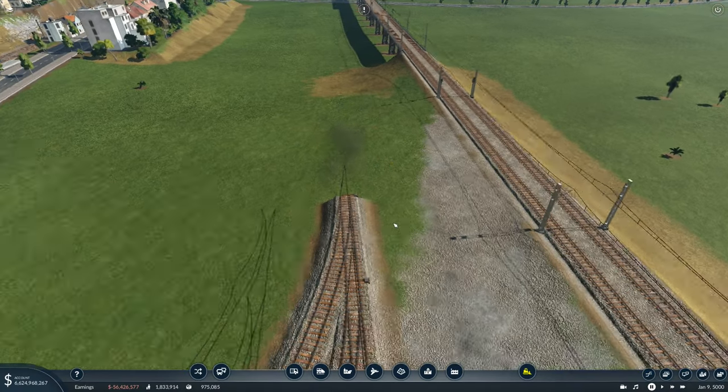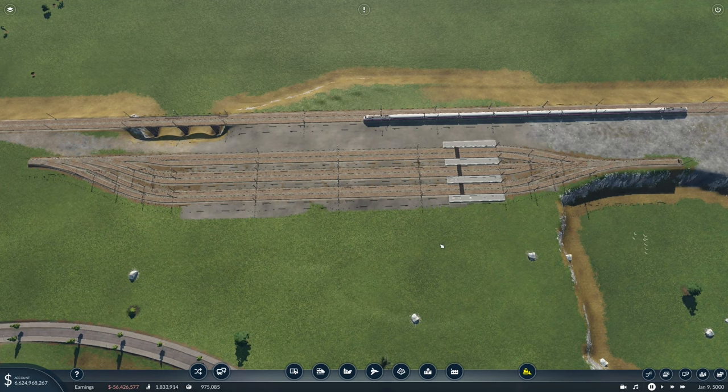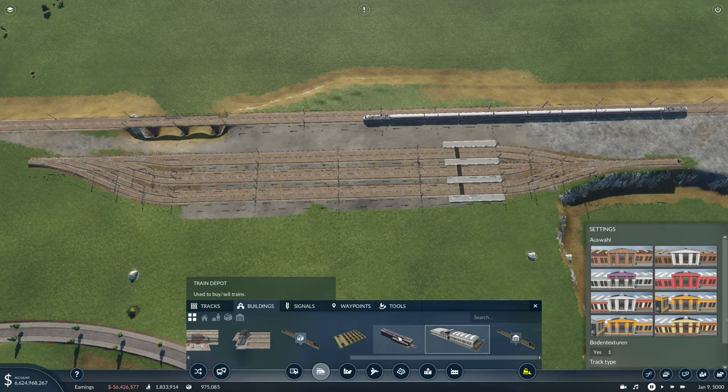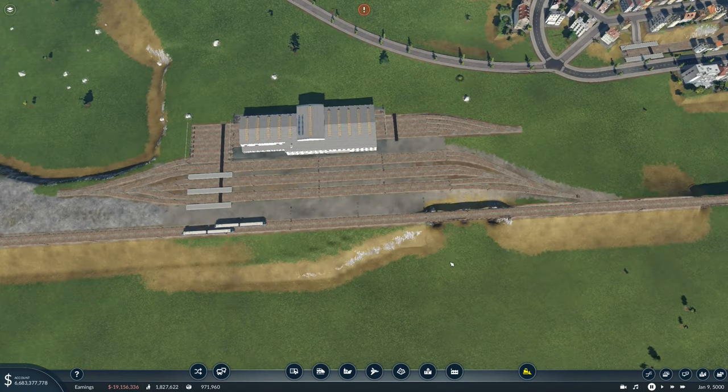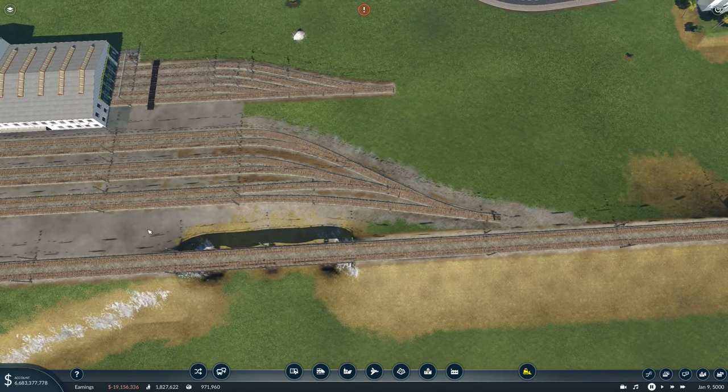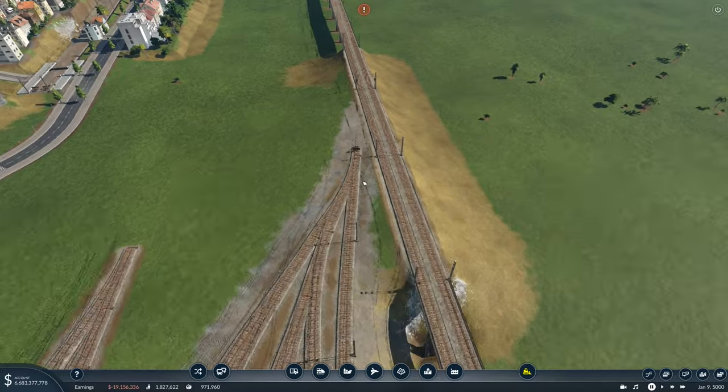Once you've got this end, delete the end off there so it's just the points. And now we've got the basis of the yard. We're going to add a depot so we can spawn trains in nice and easy and have a hub. I've got this beautiful depot asset, but you can use the vanilla depot if you want to. This is looking perfect.